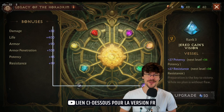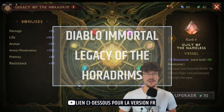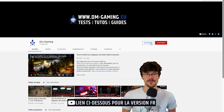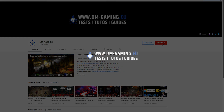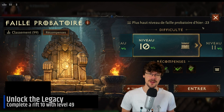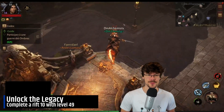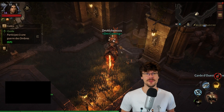Hello everyone. In this video I'll tell you how to get all the vessels in Diablo Immortal for the Legacy of the Horadrim, which will give a great boost to your character. First thing to do is of course to unlock the Sanctum, and for that you need to be level 49 or more and complete a level 10 rift.